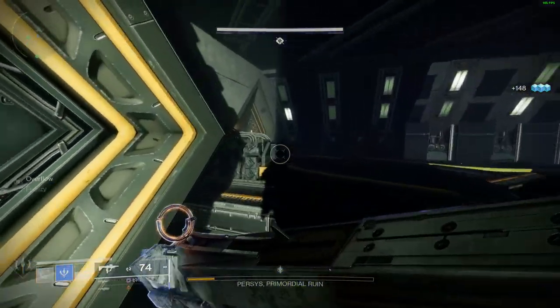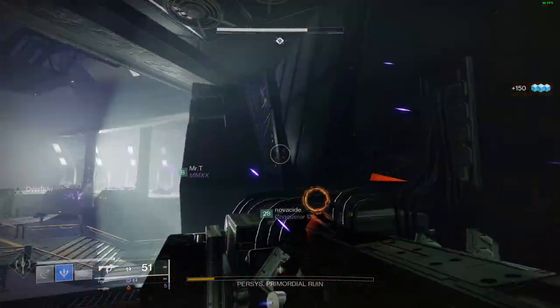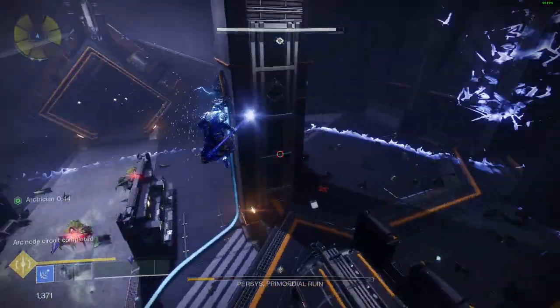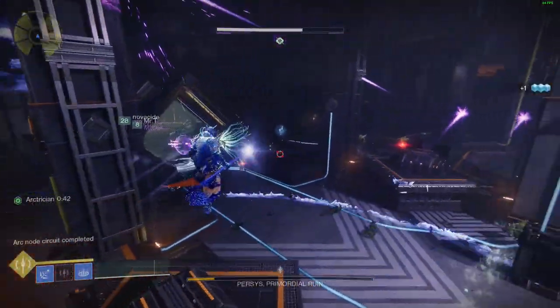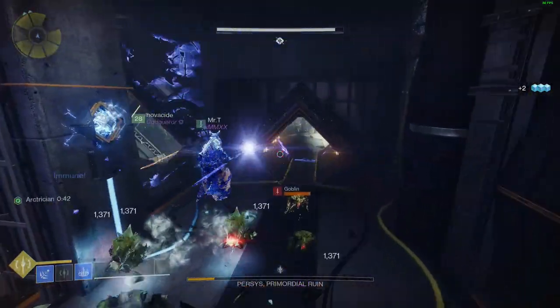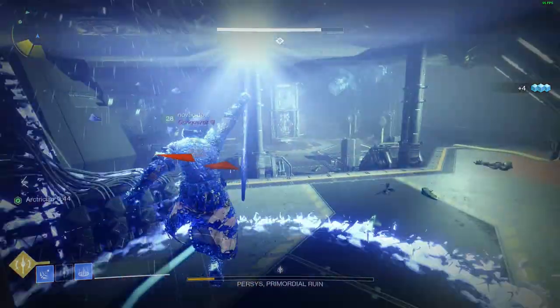After you have all your Supers and heavy ammo maxed out, kill the Minotaur to get the buff, spam the right click and Stasis ult. Hopefully with one Stasis ult you're able to open all the doors and do all the Reactors without actually having to shoot them. Most of the time the Stasis ult runs out before you can get the last set of doors, so you're just gonna have to shoot them.